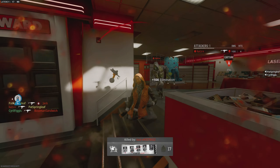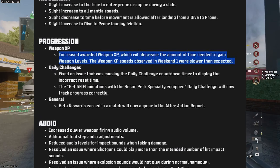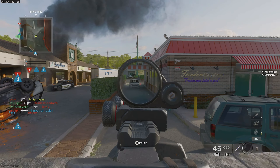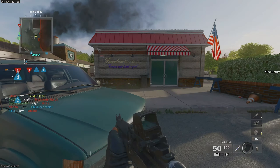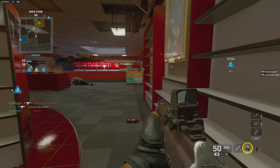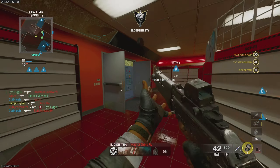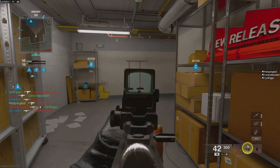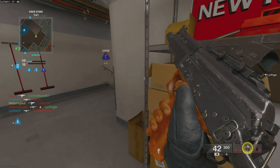Now, the first thing to note is that the open beta is supposedly quicker to rank up weapons compared to the closed beta, thankfully, as it was particularly painful when getting hammered by jackals every game. In terms of the best method this game, it's all about focusing on objectives. Black Ops 6 overwhelmingly rewards playing more for the objective compared to just getting pure kills, which is partly why scorestreaks have made a return.